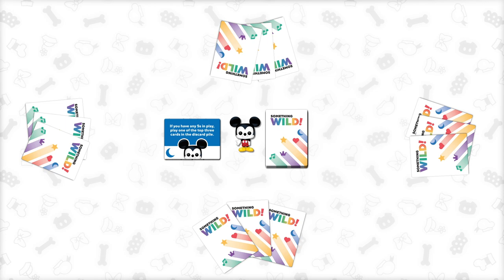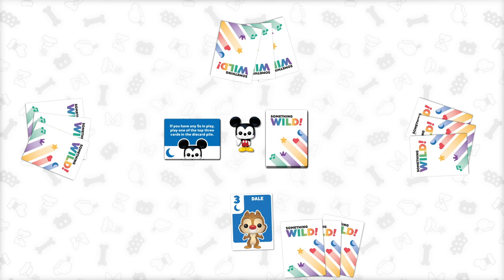To get started, set up the game according to the instructions. The youngest player goes first. On your turn, draw the top card from the deck and play one card from your hand. You'll want to play cards that will help you build a set or a run.